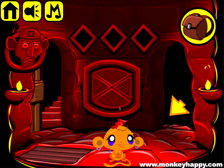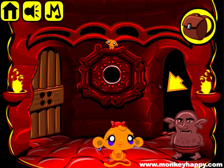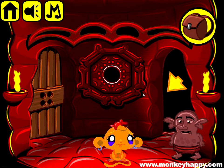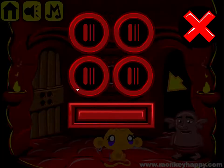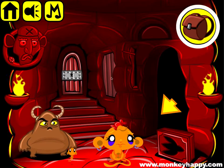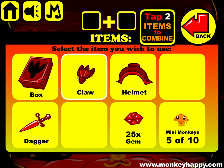Go upstairs again and pick up the dagger and gems. This dude wants a helmet. We've got some clues here, and what we do with those is look at these — which is three, one, two, three. So put in three, one, two, and three and open that up. Pick up the gems again and the box.